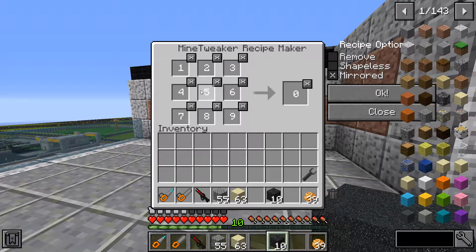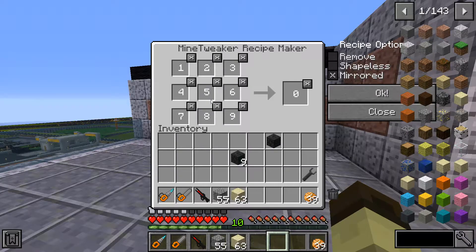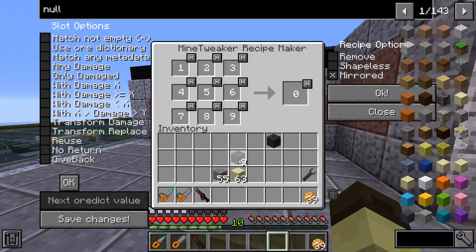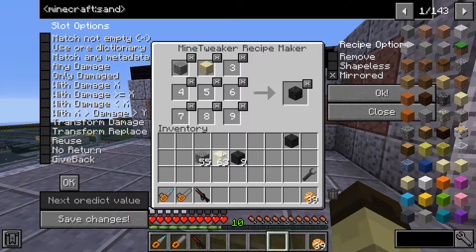Once you're ready, type the command 'mt rm' and you'll be brought to the recipe manager menu. This is where you make your custom recipes. If the block doesn't have a recipe, you'll need to go into creative mode, spawn one, give it to yourself, and then you can create a recipe for it — you only have to cheat it in once. For example, let's say I want gravel and sand as the recipe for road, so I put the road block in the output, gravel in one slot, and sand in another.